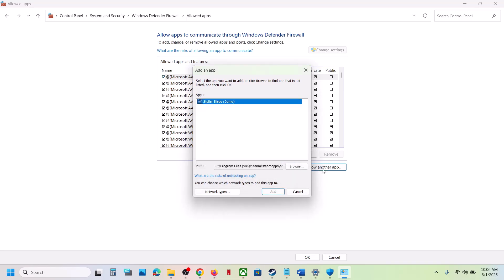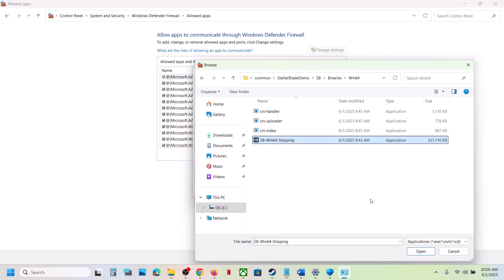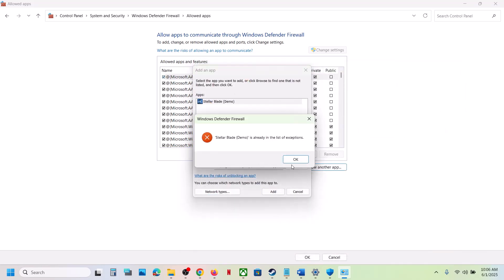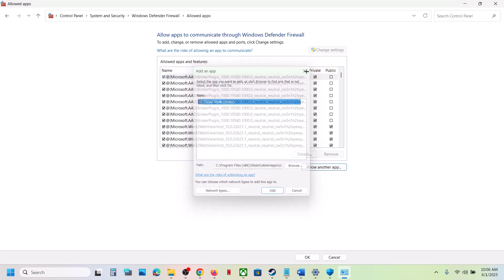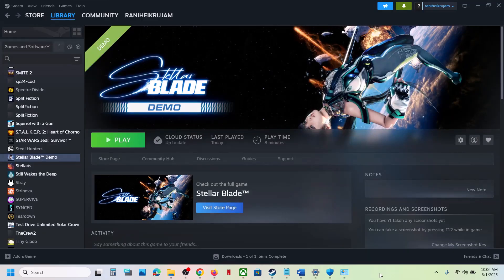Click Add — in my case it is already added. Again click Allow on the App, click Browse, open the Binaries\Win64 folder, select the exe file, click Open, and then click Add — in my case I've already added the game. Once the game is added, launch the game and check — that should fix the problem.